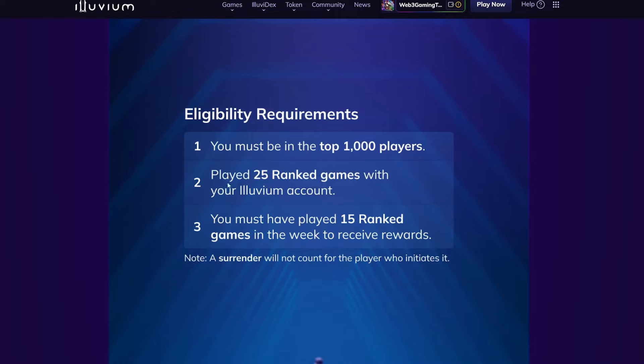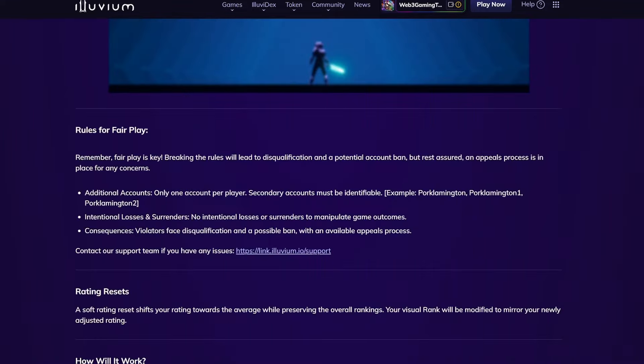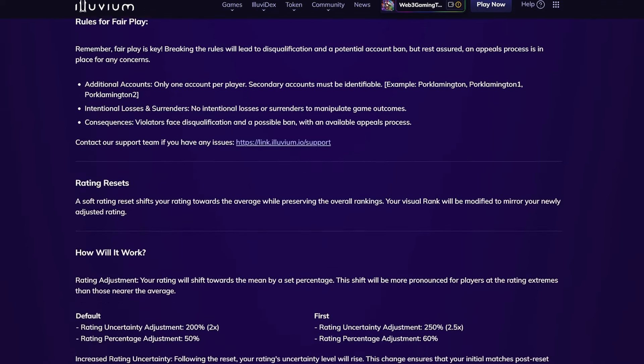Your account is going to need 25 ranked games in the first week if you've just started playing, which is fine — you'll be playing that amount anyway. After that, it's 15 games every week. You are only allowed one account per player. They'll probably have some backend checks to see if it's under the same IP. If you have two accounts under the same household, there'll be an appeal process where you can explain it's a family member, like a brother playing under the same roof. No account feeding — all of that will be in place.